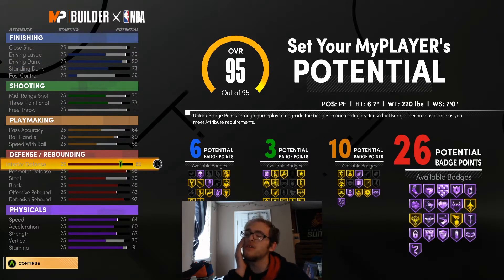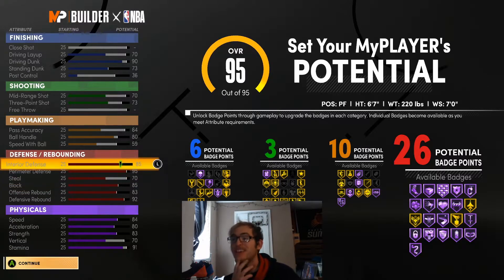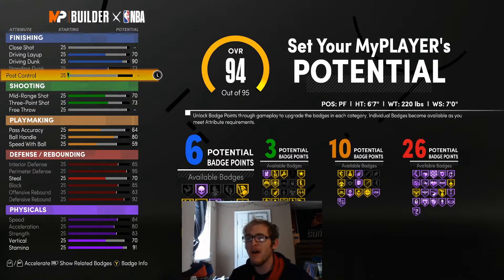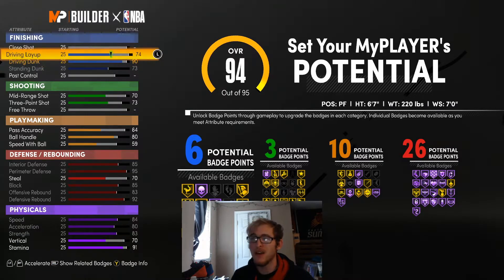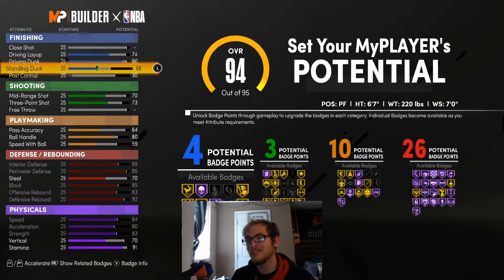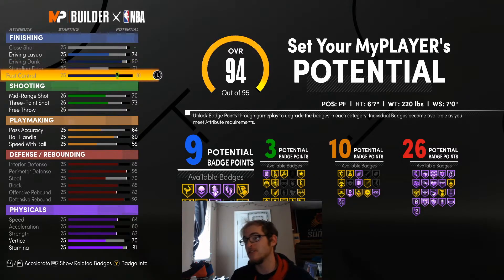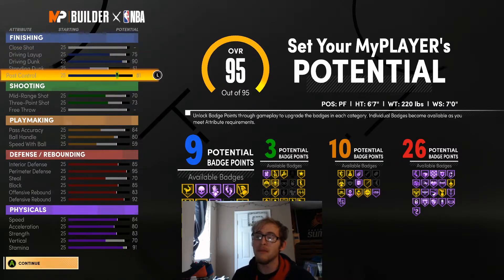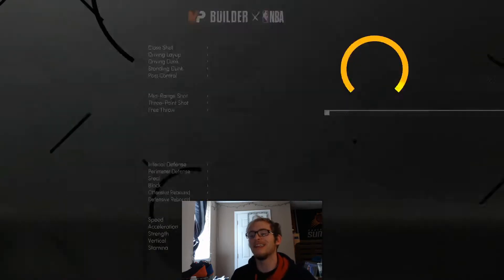I think this is what I'm going to go with: 6, 3, 10, and 26. I lowered the steal down a little bit so we could get a few more finishing badges, but overall I feel like this works. You can really spend these wherever you want — this gives you 7. I decided to go with standing dunk. You could also do post control, giving you 8 or 9. We're going to finish with 9, 3, 10, and 26, then hit continue.